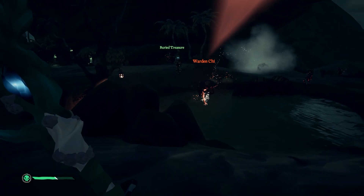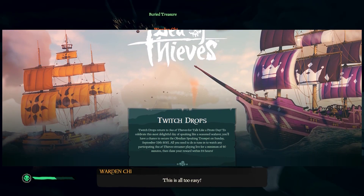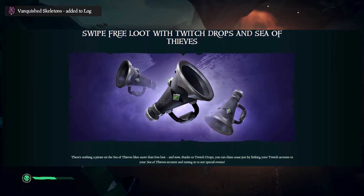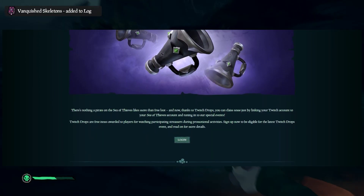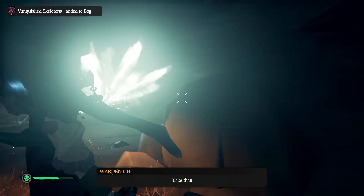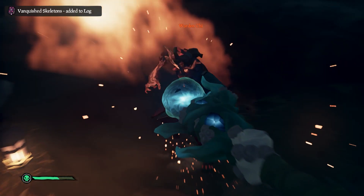First, let's make sure you're all set up. You want to make sure your Sea of Thieves and Twitch accounts are linked. To do this, go to the top link in the description, scroll down until you find the Link Accounts button, then click it and go through all the steps. Once you've done that, there should be a message on the website saying this Sea of Thieves account is linked to this Twitch account, and you are eligible to receive drops.